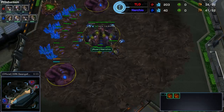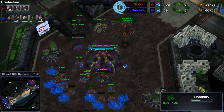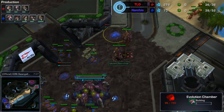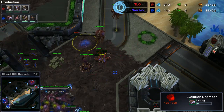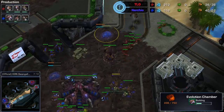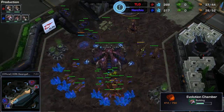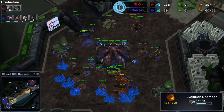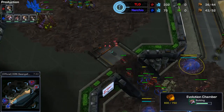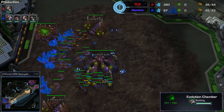Double gas coming up for Nurchio — he did go for the gasless play and is probably going into roaches. He's going for the wall-off after seeing the massive ling move-out from TLO. Massive amounts of speedlings coming across the map. There are enough queens and lings plus the spine crawler to hold that. TLO is going for the drones but the queens are doing too much damage. He's running past the slow lings and going into the main base.